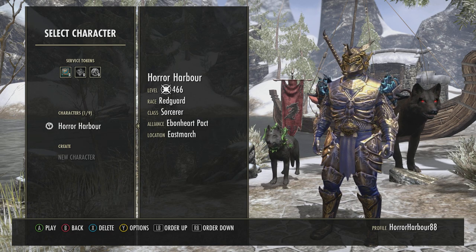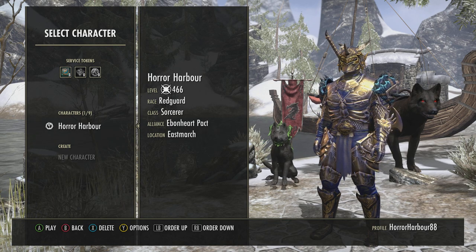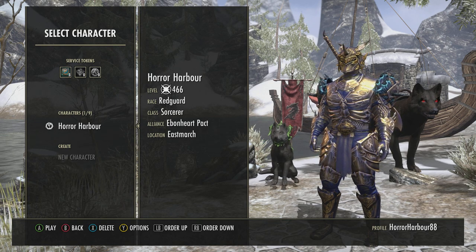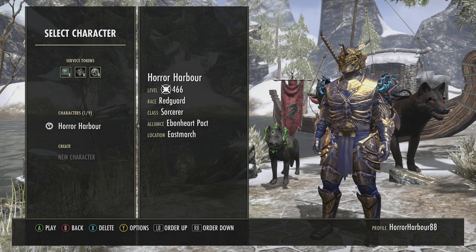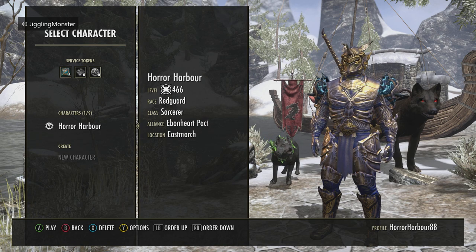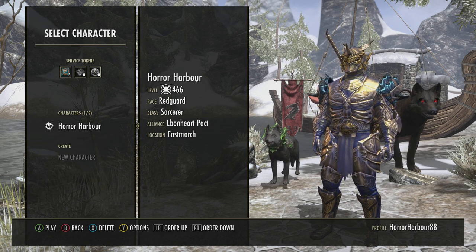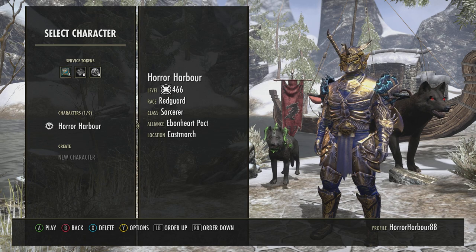So as you see, this is my character. My level is 466 Champion — that's what that little symbol means, and we'll get into leveling systems in another video. My race is Redguard, my class is Sorcerer, my alliance is the Ebonheart Pact, and my location is Eastmarch, so Windhelm.